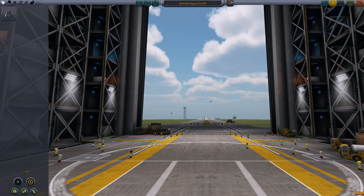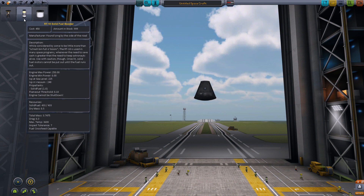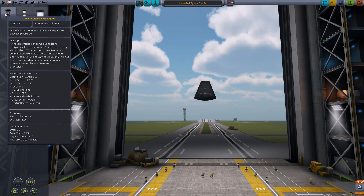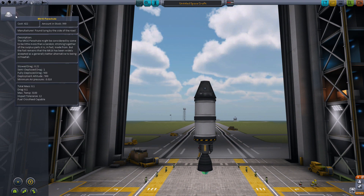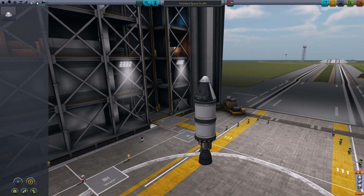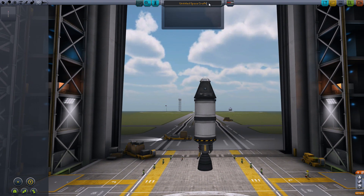Let's just build our first craft and get some scientific data. The only things we have are a command module with one Kerbal, a booster, a liquid fuel tank, and a liquid engine. I'm going to go for a simple rocket here, just trying to earn some science and see how much we can get. This is all a learning experience for us all. Let's drop the antenna — we don't have any science modules — so let's just call this 'First Flight.'